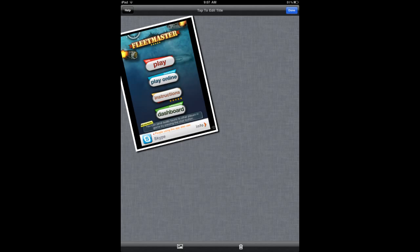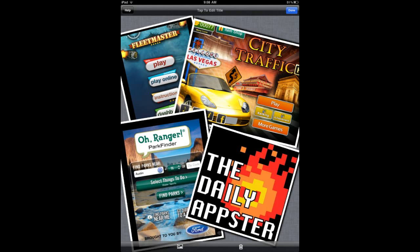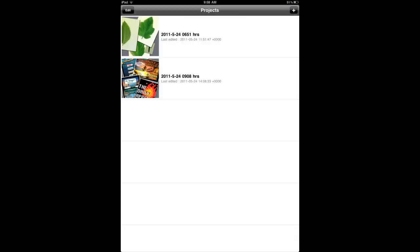Next up is Photo Mashup — a universal app that allows you to create collages from photos on your device. You'll create a new project, then pick the photos you'd like to add to that collage. You can drag these around and pinch and zoom to make them bigger.